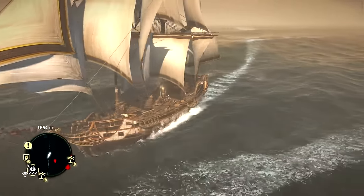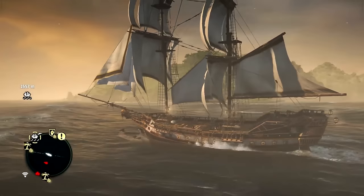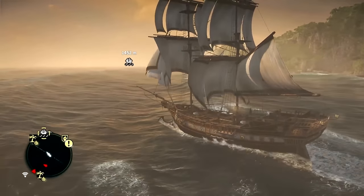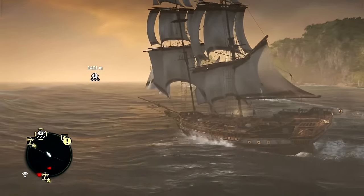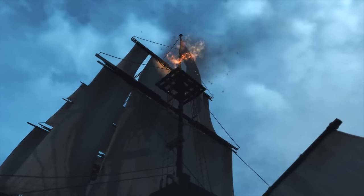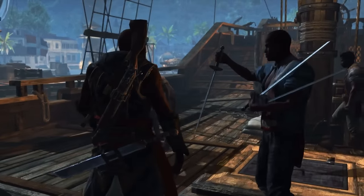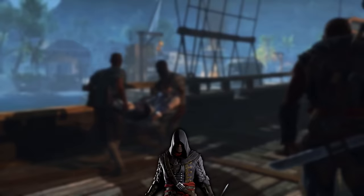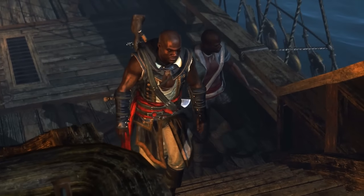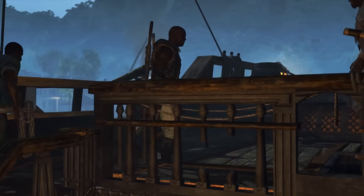Starting off at 5th place — just know that none of these ships are bad. In fact this is a top 5 that honestly could change tomorrow, the day after, or even next year for all I know. Anyway, at 5th spot I've gone with the Experto Credee. This is a Brig and also a former slave ship that was captained by none other than Adewale himself. The main reason I placed this ship at 5th is because it's pretty much the Jackdaw but reskinned.